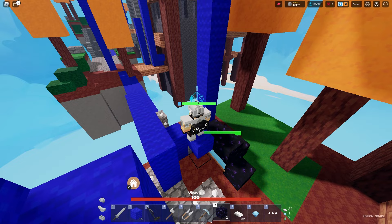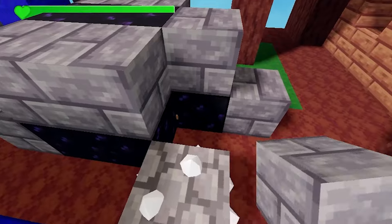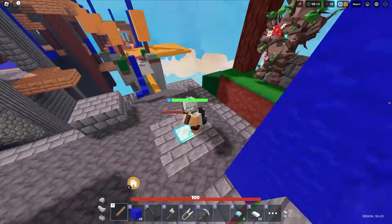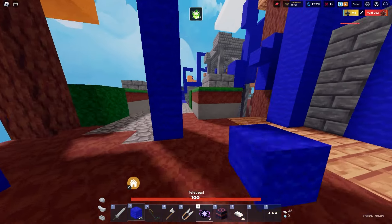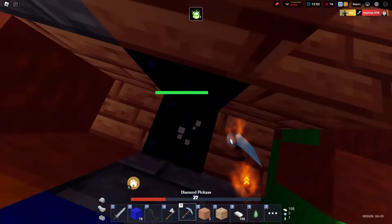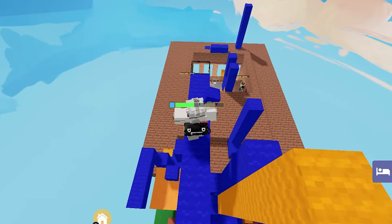My teammates have absolutely no idea what they're doing, so I'm doing everything for the team — I'm even defending. Look at my guy with his Freya Sword, he's lagging like crazy — straight into the void. That man's trying to break our bed, but he can't do it successfully. He doesn't know how to block in. Let me show you how to really break a bed: kill the enemies first, then go down — and there it is, the bed's gone. Just like that.